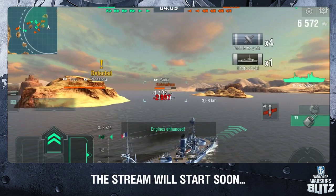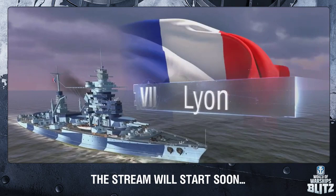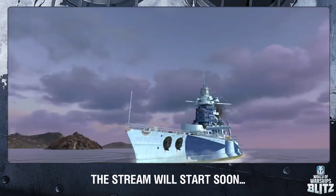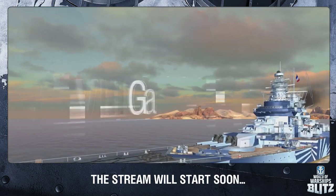Leon is unique among Tier VII battleships. Four guns mounted in each of the four turrets — she can fire an astonishing 16 shells per salvo. Just imagine what will happen to an enemy battleship if they expose their side to you. Tier VIII, Gascoyne, is equipped with four guns.